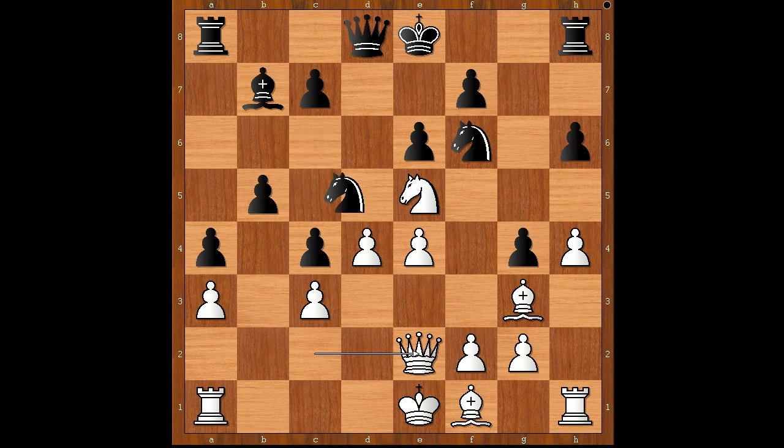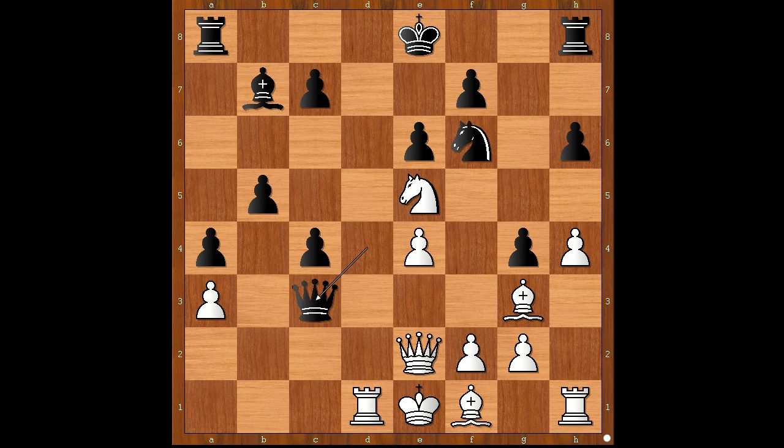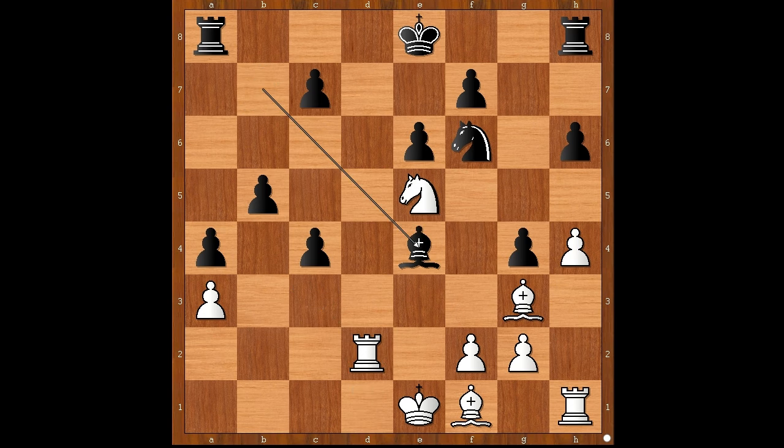Daniel Melamed played knight takes on d4 — this is the most shocking reply. C takes on d4, queen takes on d4, rook to d1, queen to c3 check, queen to d2. Melamed considered queen takes on a3 but didn't like that move, so he traded queens: queen takes on d2 check, rook takes on d2, bishop takes on e4. Black has four pawns for a piece.